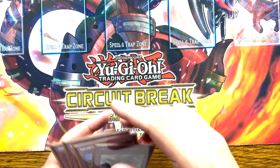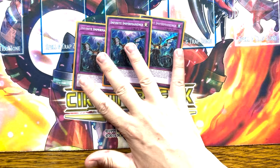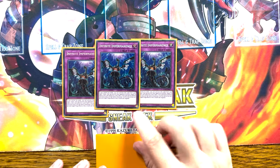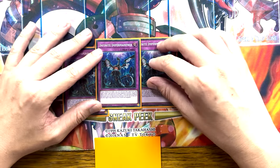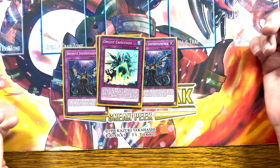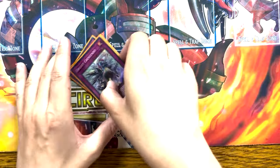And then lastly for the main deck, we've got three Imperms — non-monster targeting disruption — though that might change with incoming cards. And then Orcust Crescendo. So that's the main deck.